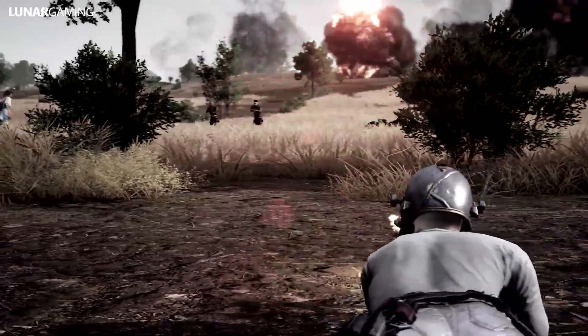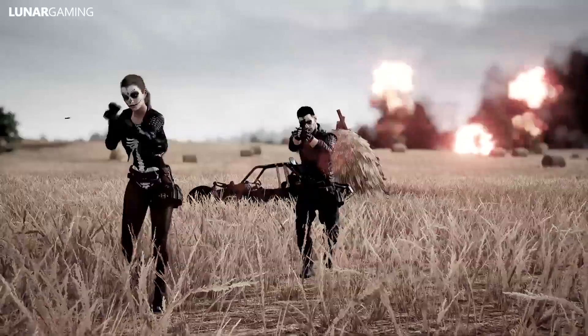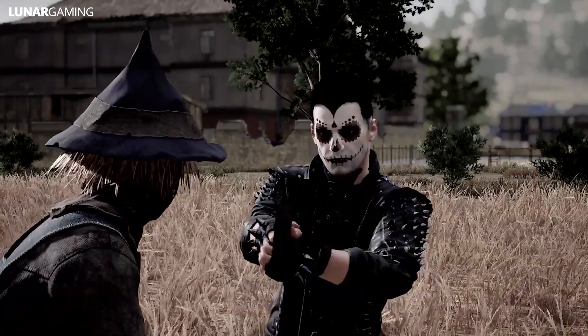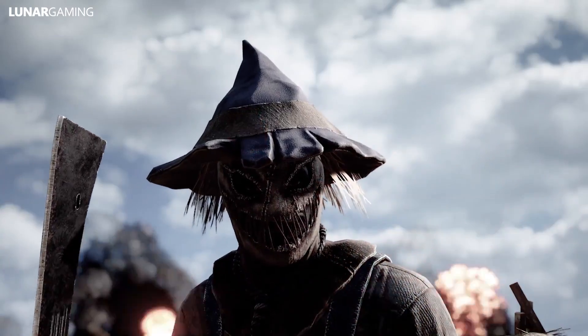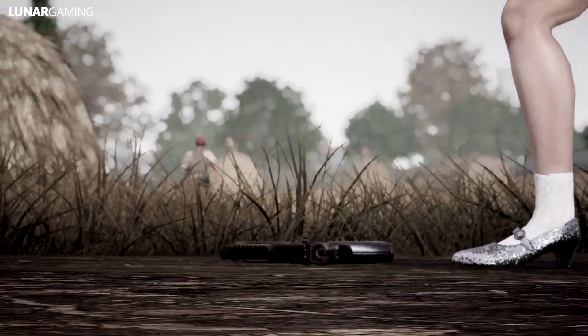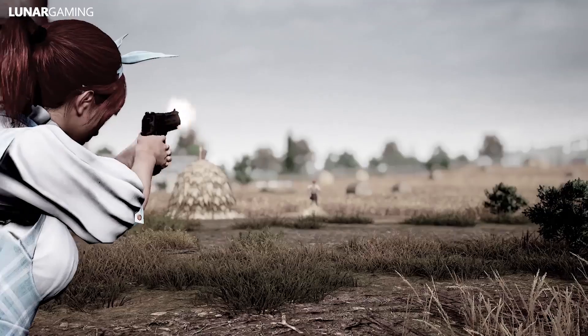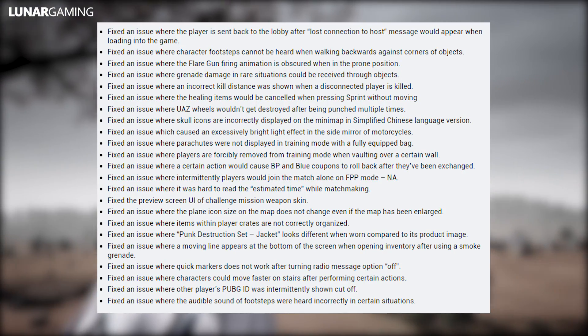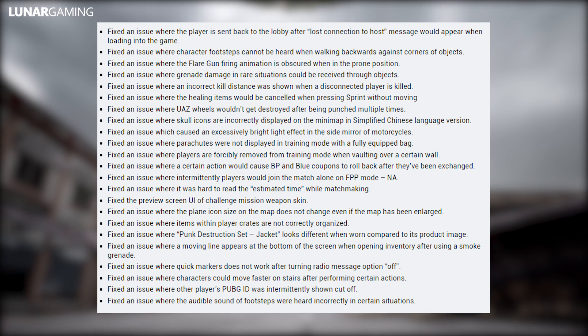Sound has been changed when getting into shallow water like puddles. A new song has been added to the jukebox, replacing existing songs. Different sound effects now play when landing from a fall depending on the surface material. The volume of straw mats being destroyed has been reduced, improvements have been made to the ledge grab sound effect, and the volume of the red zone has been reduced.